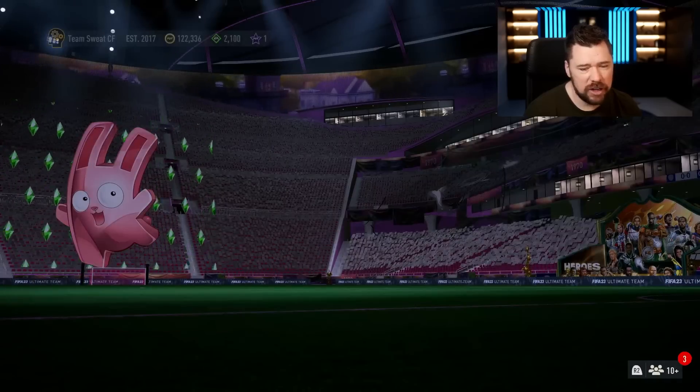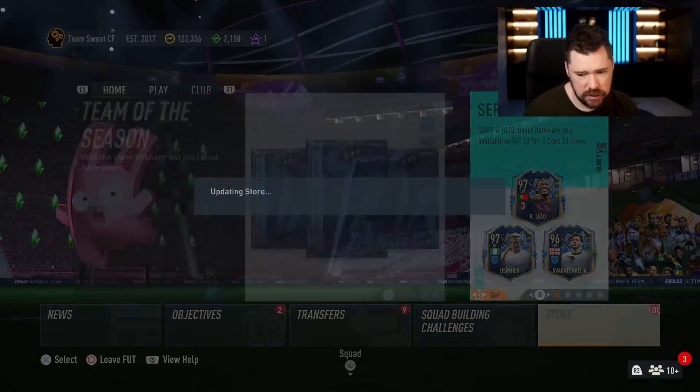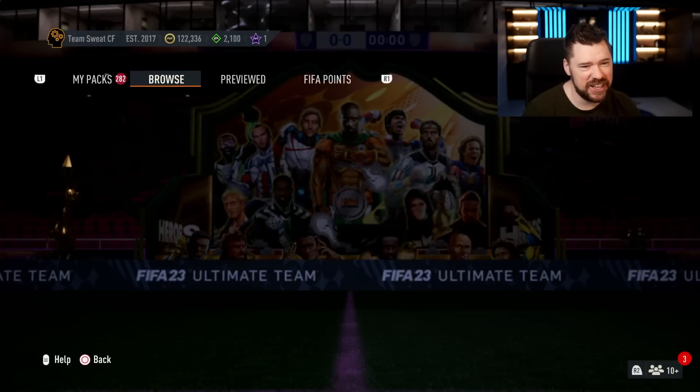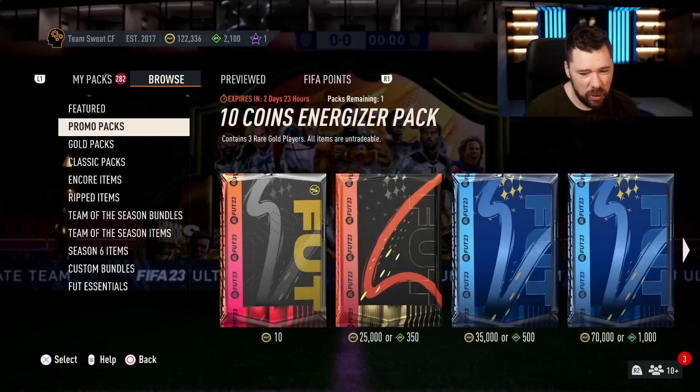I also have about 300 packs in store that are just silver and gold from round one exits. 282 — it's tough out here. What are they giving us, a 10-coin pack? Come on.